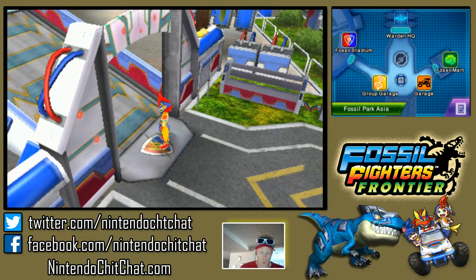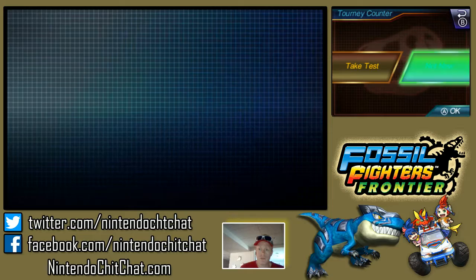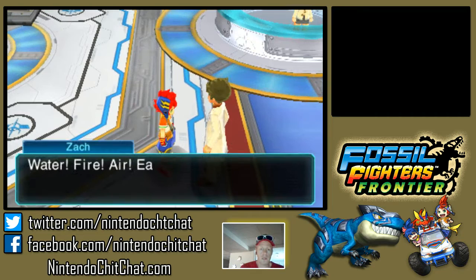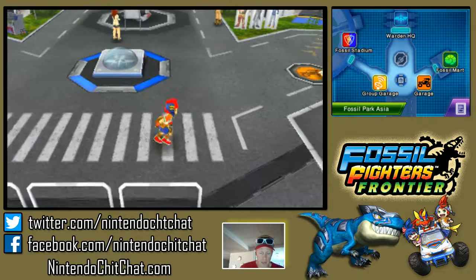We can head over to Fossil Stadium. Register for the warden test — I'm not gonna take the test right now, I'm just kind of curious what else is over here. This is a global... anything else over here? Big trophy. Talk to this guy — elemental types: water, air, fire, earth. Just kind of exploring right now, seeing what else we can do before we get back into our missions.